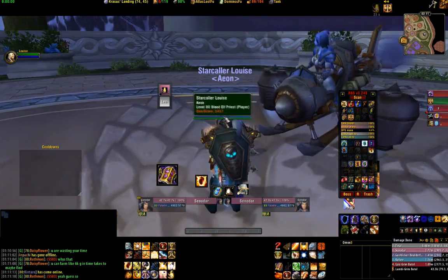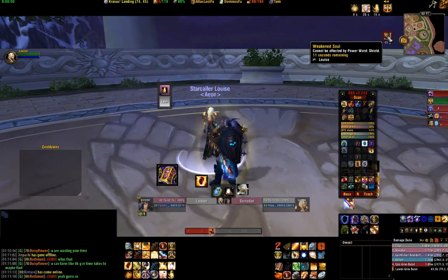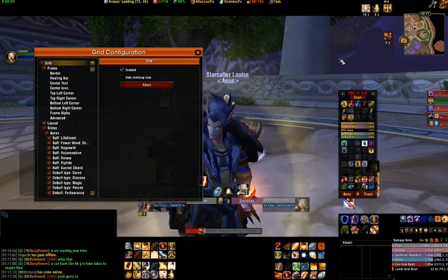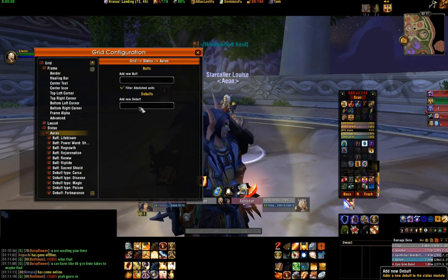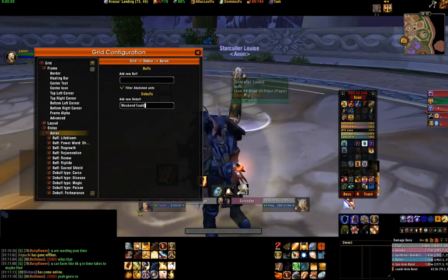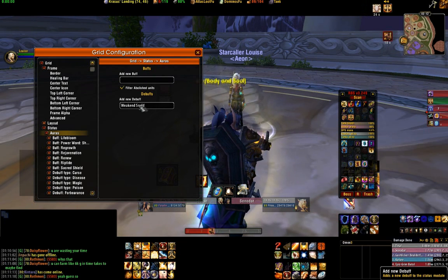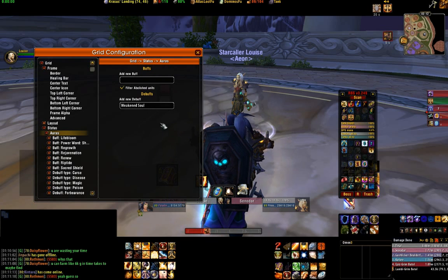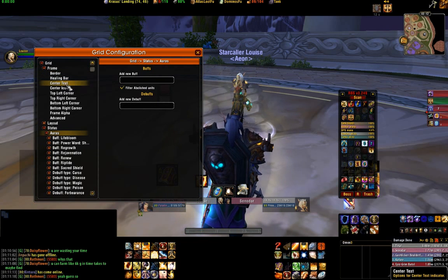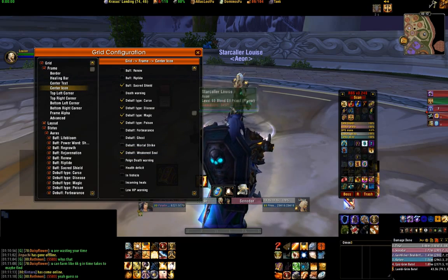Of course you can make the grid frame bigger again via grid config — making the frame bigger is really easy, I'm not going to show you how to do that. We're going to look at power word shield — Louise, can you put power word shield on me? You can see I've got a lovely power shield buff. However, I've got this horrible weakened soul debuff, which means another power word shield can't be put on me until weakened soul is off. So we're going to go into grid config, go to auras, add a new debuff — weakened soul.